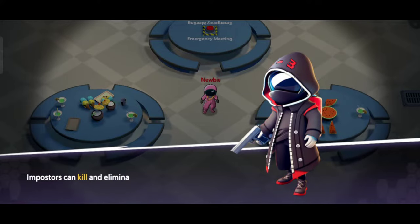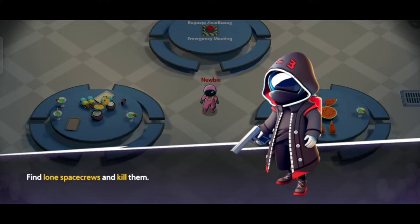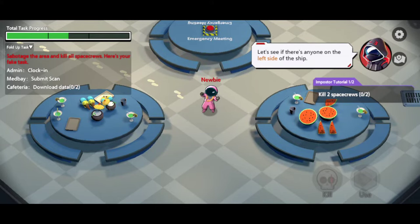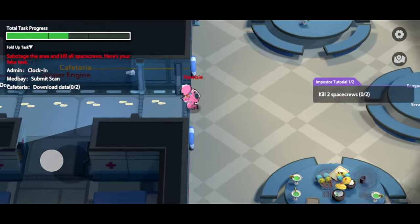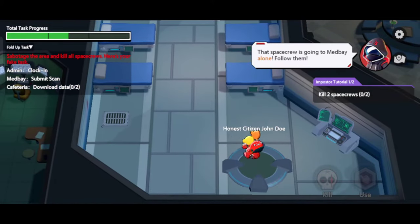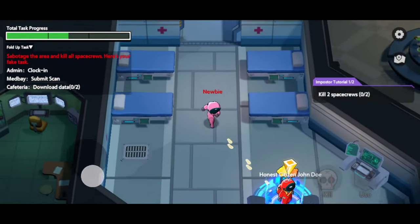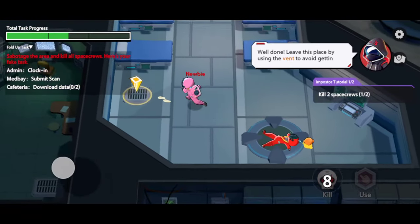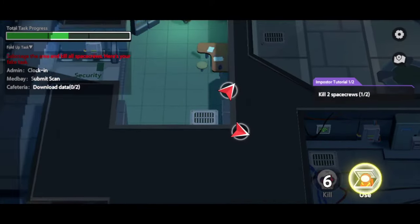Impostors can win by killing and eliminating all space crews. Seek out space crews who are on their own and kill them. Let's see if there's anyone on the left side of the ship. A space crew is going to the medical room on their own — after them! Tap the kill button. Now leave the area — tap the vent button to enter the vent. Tap the arrow to move to another room.